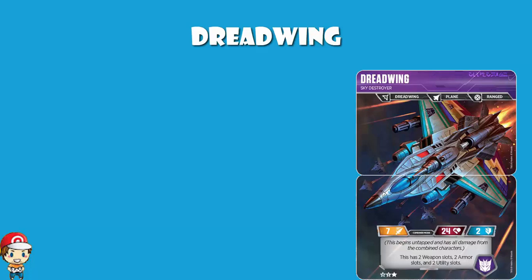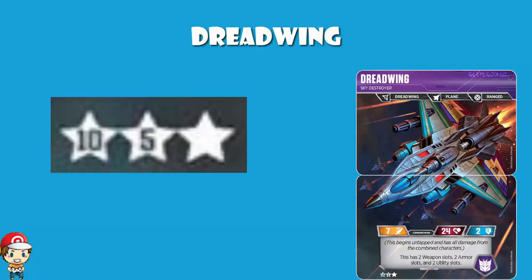Starting off, we're having a look at Dreadwing — that is the combined character. It is a ranged character and it is a plane. More on those in a moment. It is a 16-star character, which means 16 over the two that make it up, meaning you've got nine other stars to play with, which is very unusual.